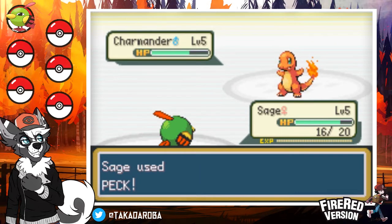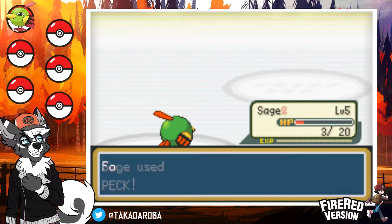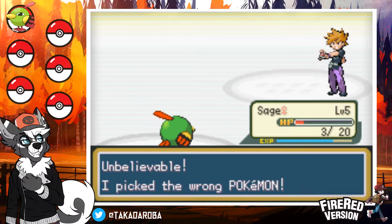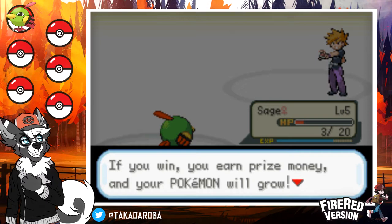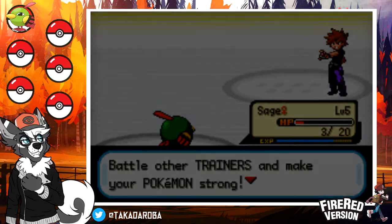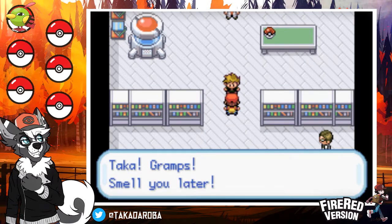I'll just keep scratching — or, I'm sorry, pecking — you to death. Sage, go for its eyes! That was a critical hit from the opponent. Please, no more criticals. I win! Thank God. Charmander fainted. Take that, Swimmer Raz. Raz complains: 'Unbelievable! I picked the wrong Pokemon!' Yeah, what do you say about that, Colin? Oak says: 'Battle all the trainers and make your Pokemon strong!' Raz runs off: 'Taka! Gramps! Smell you later!'